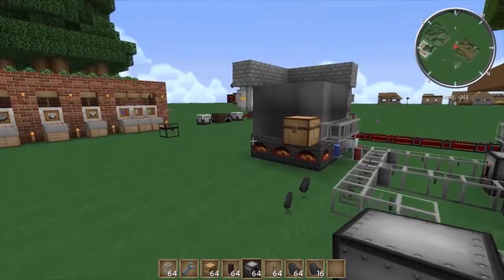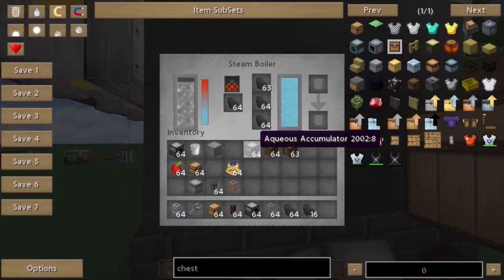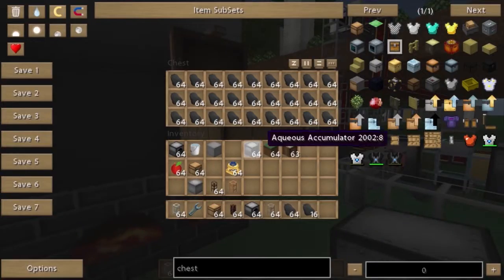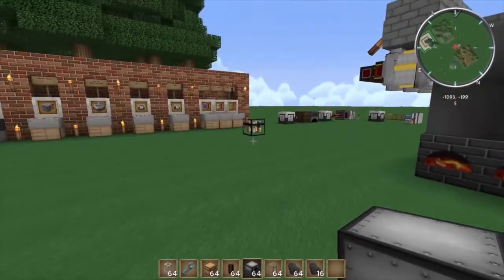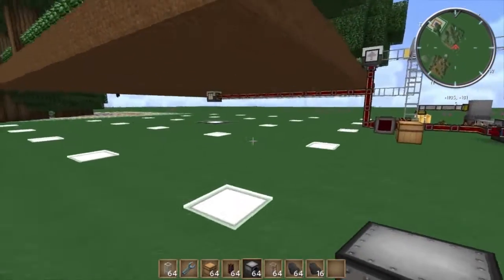Essentially what you can see from this is that farms this big create huge amounts. Not only are we powering the steam boiler at maximum speed, we're producing an excess amount of charcoal. Okay guys, if you've got any questions, comments, or requests, leave a comment, inbox me, whatever you will do.